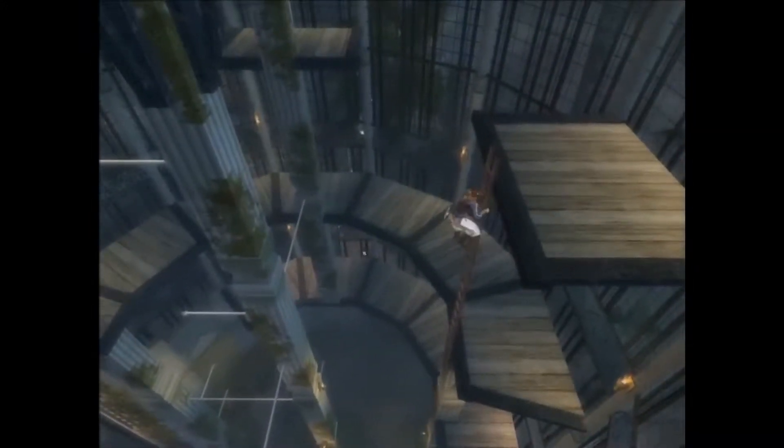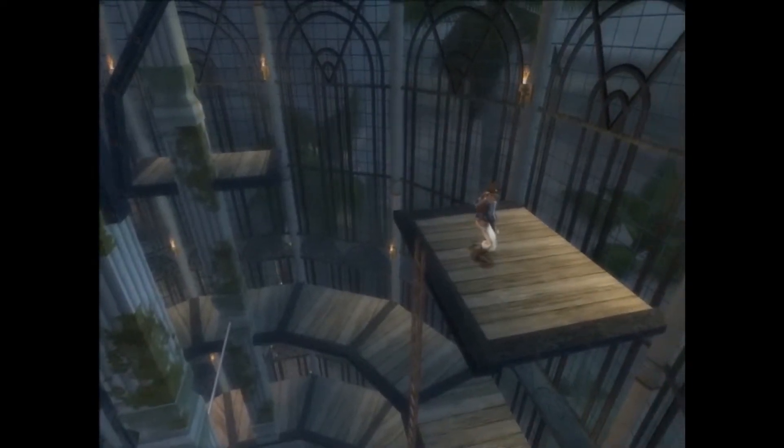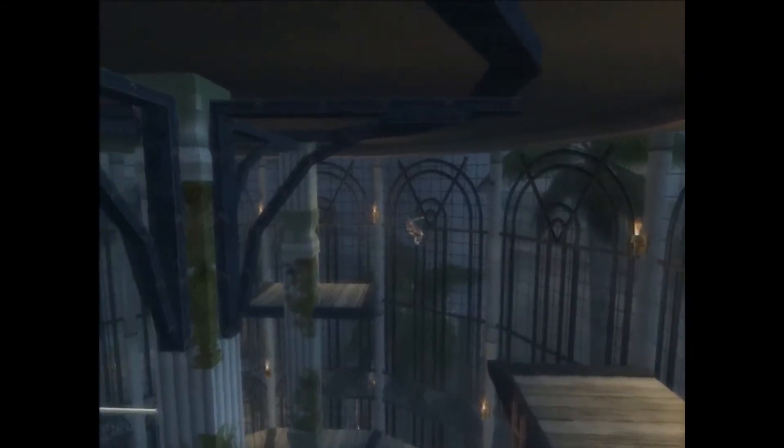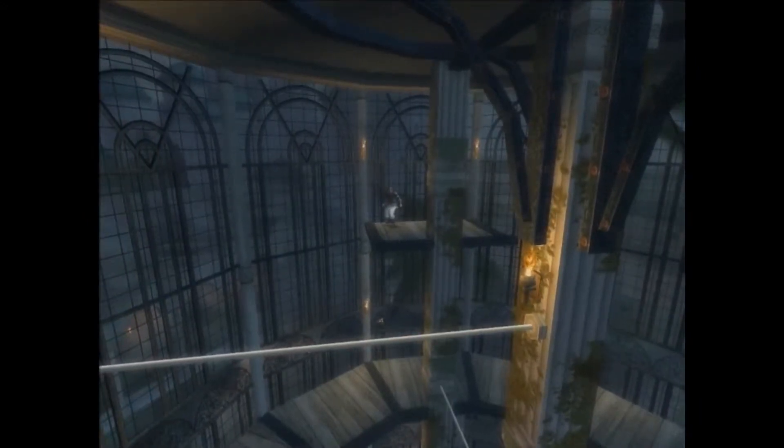The prince can now run a short distance up or across walls. He can vault from one wall to another. He can sidle across narrow ledges. He can climb pillars and trees and jump between them. He can swing across horizontal bars, tree branches, or flag poles.